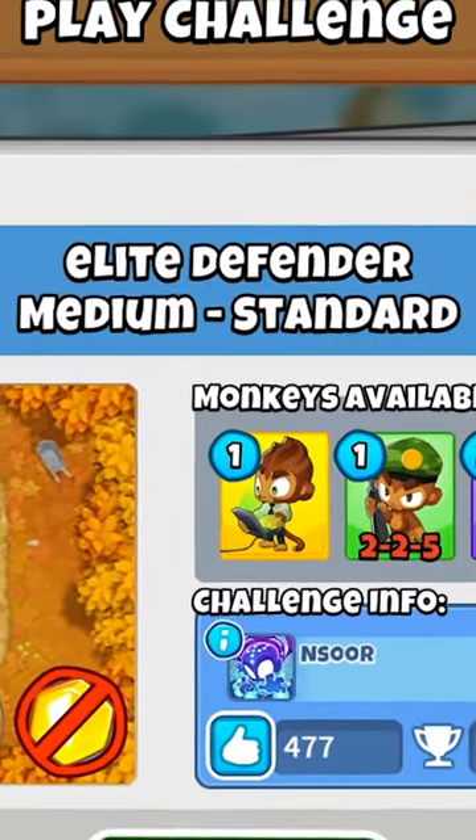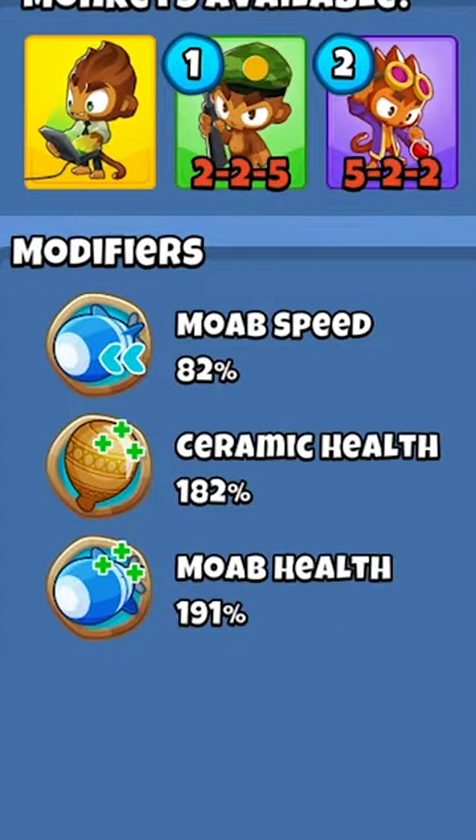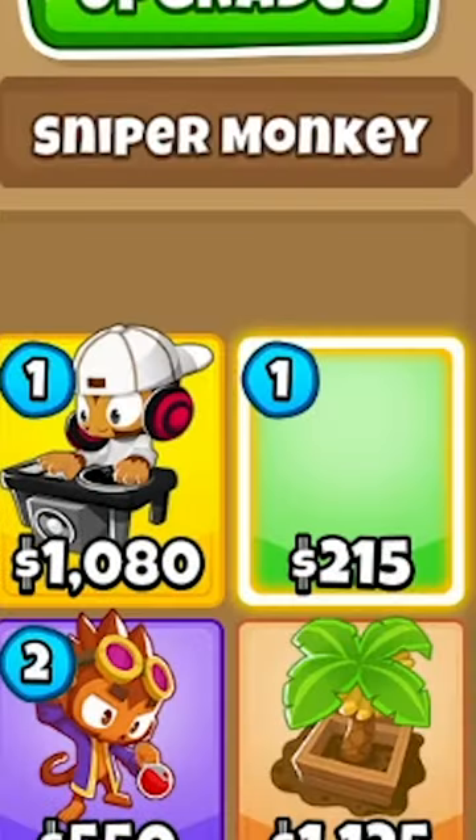We've got a challenge here with just the elite defender and buffs. It's round 80 with the MOAB almost having double health compared to the ceramics. It's a little bit slower though, which is nice. Let's just see how crazy the elite defender is.